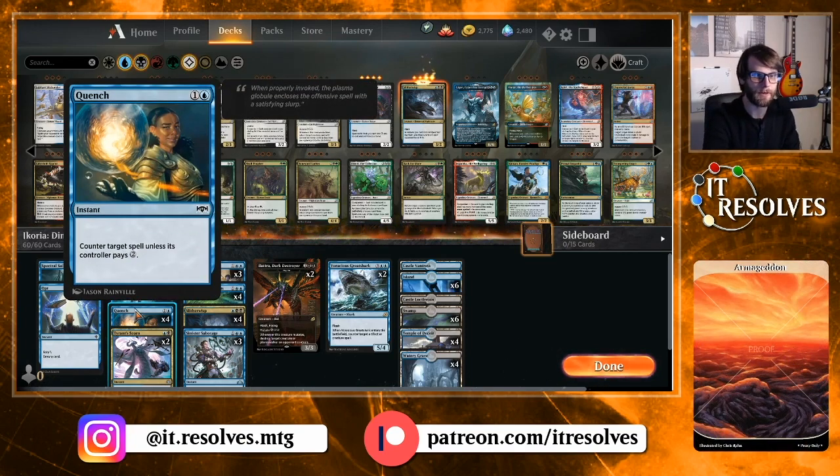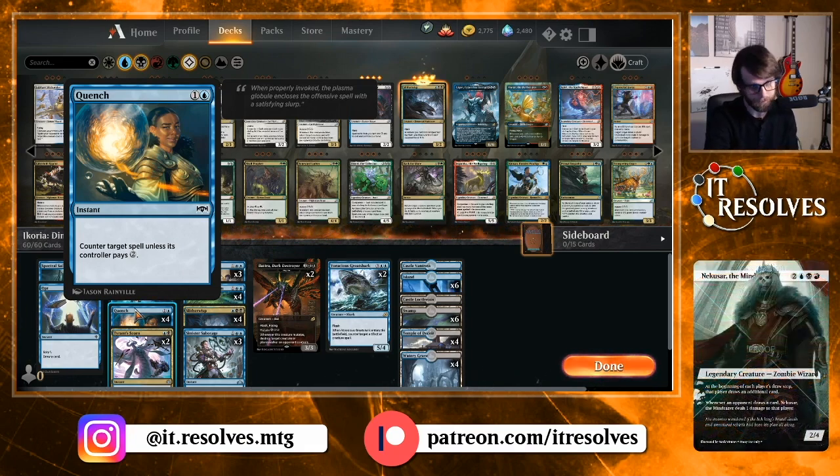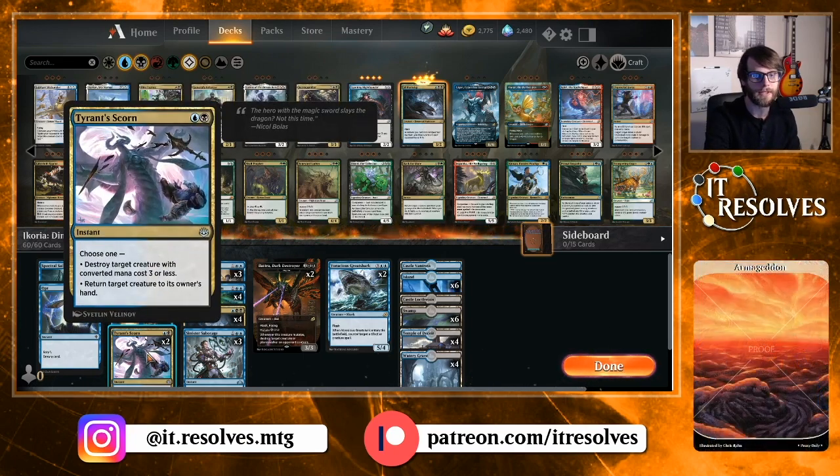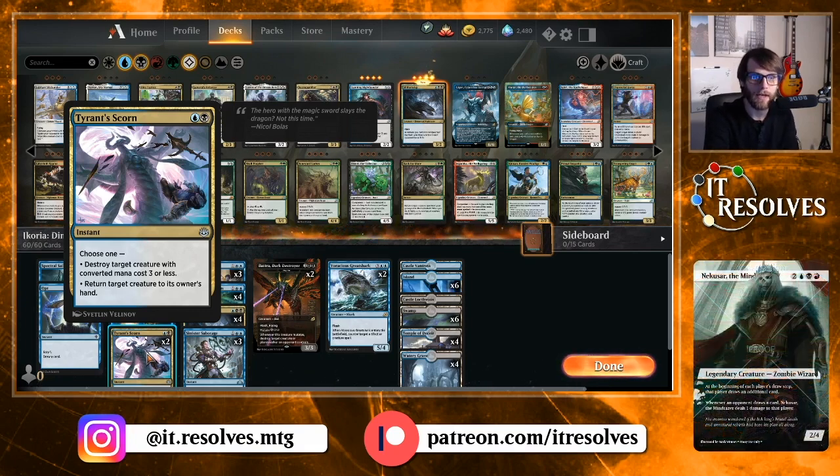Left in the counter-spell slot: Quench. I think this is just a really efficient thing to have in this deck, which is really looking to counter or play creatures, then counter. Quench is really, really good in the early game — not so good as a backup, but it is still a very efficient counter spell. Tyrant's Scorn I dipped down to two, because we get a repeated effect later. It does give you the bounce effect for any creature and a kill spell for certain ones. Still very efficient, especially against aggro.